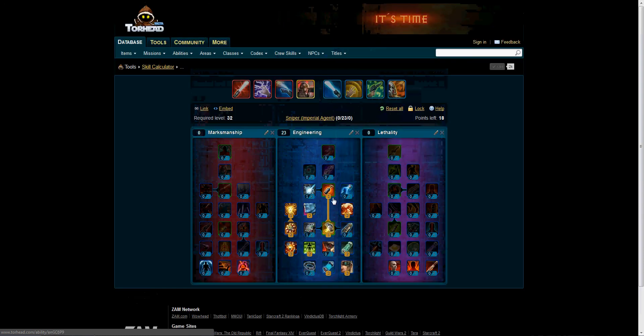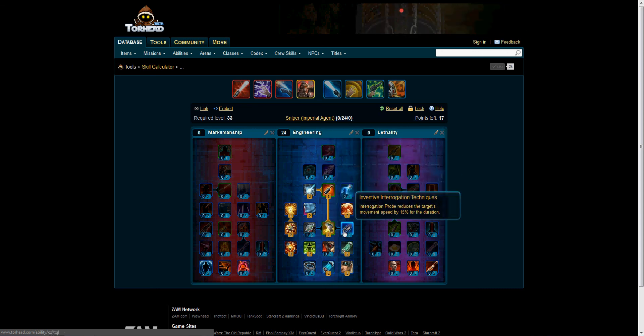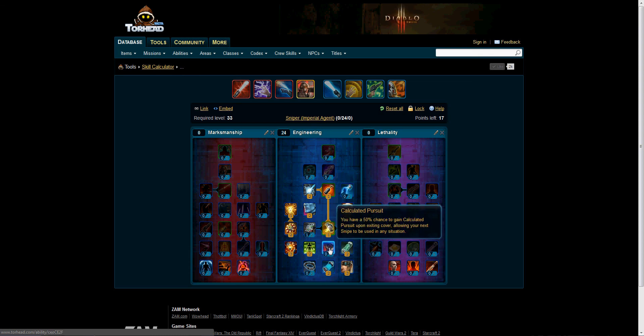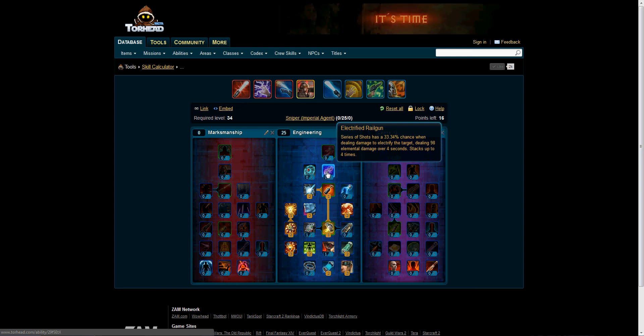Let's put two points into Energy Overrides since we need a few more points to reach the next tier. And I'm going to use Calculated Pursuit. Electrified Railgun — Series of Shots has a 33.34% chance when dealing damage to electrify the target, dealing 98 elemental damage over four seconds. Stacks up to four times, and we're going to do that three times to get over a 100% chance — good math there.